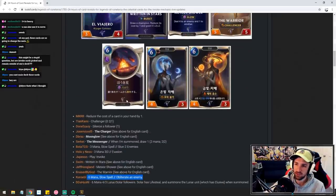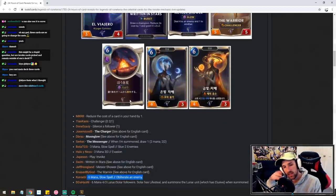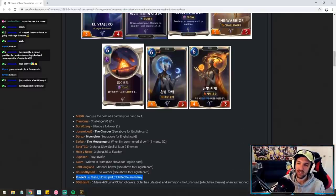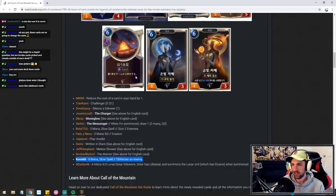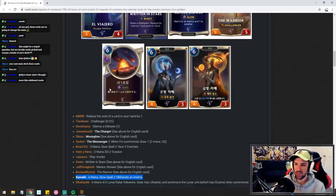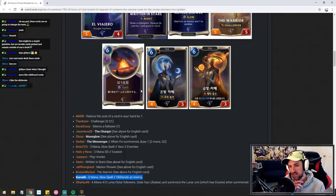Six mana obliterate an enemy. I think this card low key is very good. It probably doesn't look as good as it is — the obliterate won't be too relevant most of the time, but it's still a six mana destroy anything, and for the off chance that your opponent's running some weird tech cards, it plays around that too.